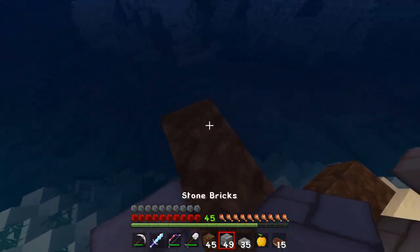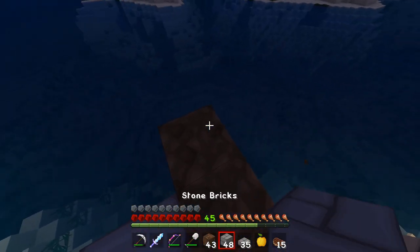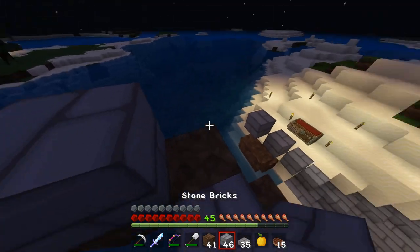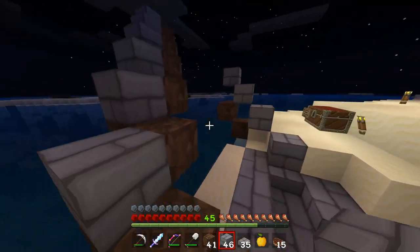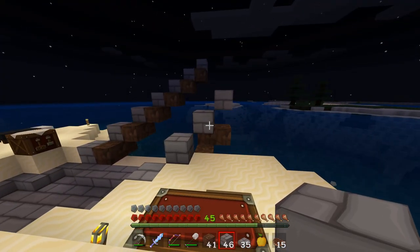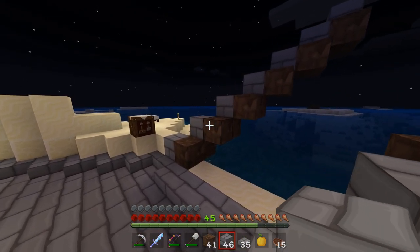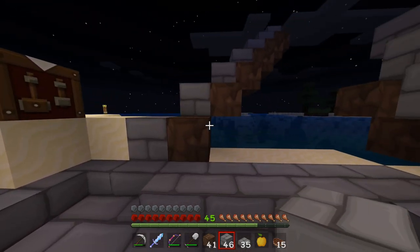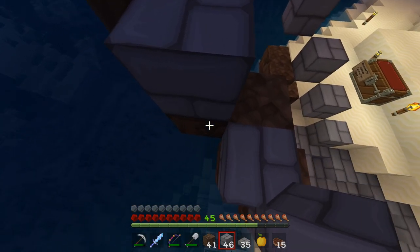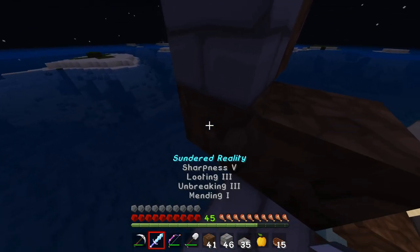We'll just continue the dirt and stair step ourselves up here. At this point what I'm trying to assess is if that curve is good. It might be a little steep — we don't want this bridge to look like a triangle, we want it to look like a slope. So I'm thinking after about this point we're going to need blocks to stay the same height.